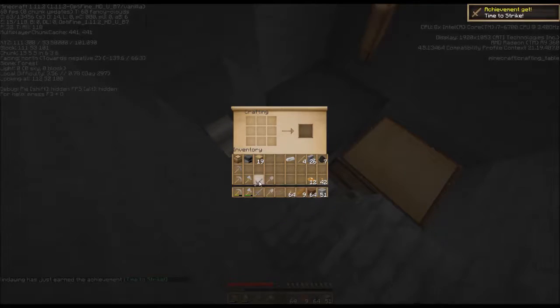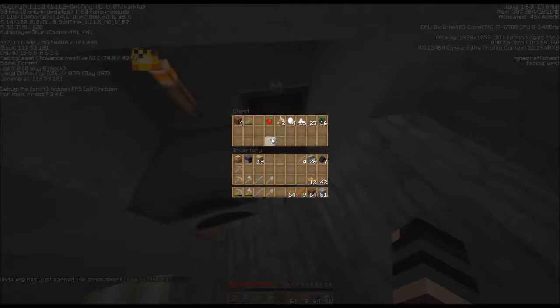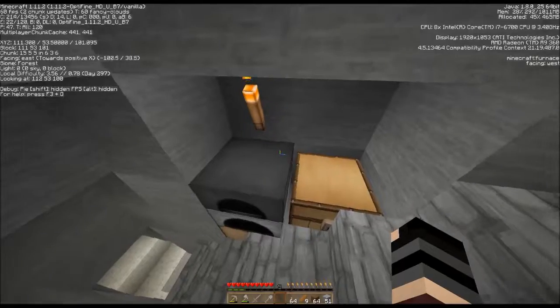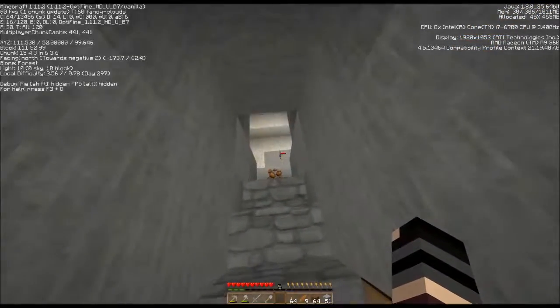A couple of iron swords. I don't have enough there for a bucket, but there is more iron down there. So let's go ahead and do this — put that in here, put these in here, make some more sticks, put those in there. And I think these are staying here as well for the moment. All right, now I feel like I'm actually set, pretty much.